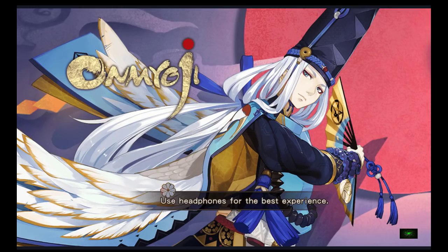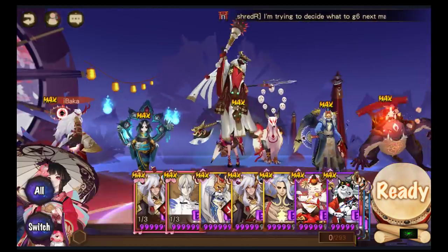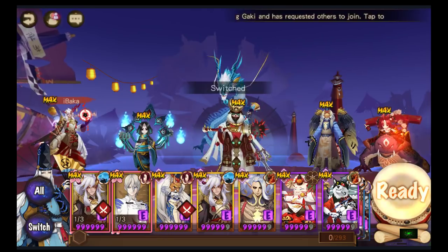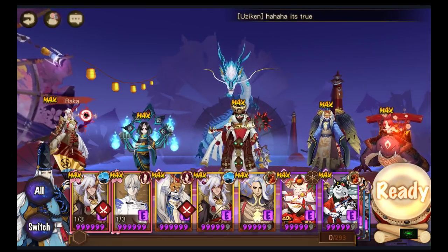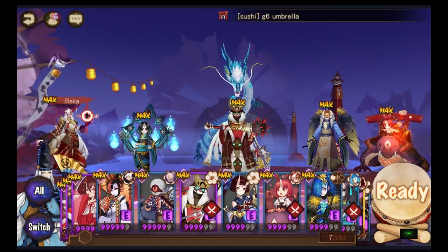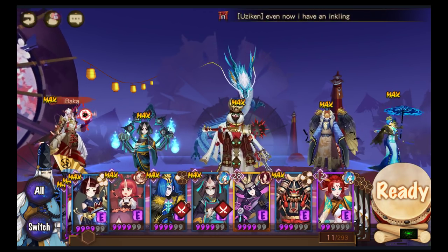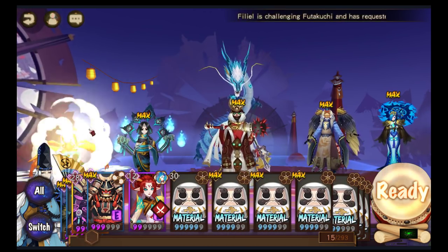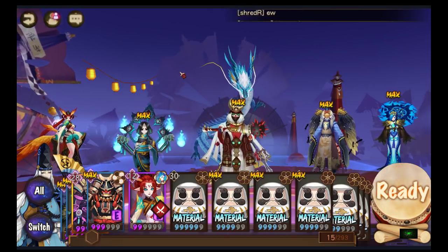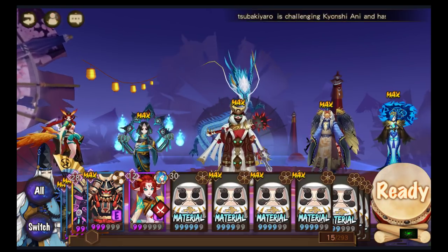The next team is a similar team called Fire Rain. You have an ATB buffer, then Amiona — this one requires slightly higher stats — and then Hoga. I can't fully demo this because I haven't fully built it, but I'll show you the lineup. What happens is you need a fast Kamaitachi.